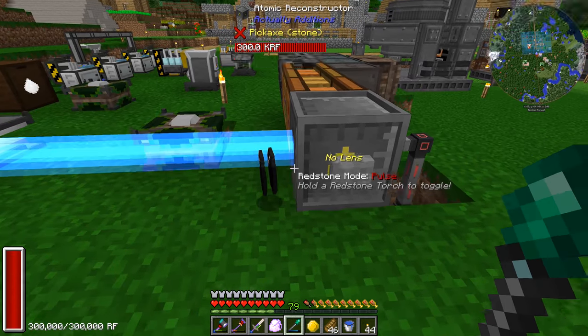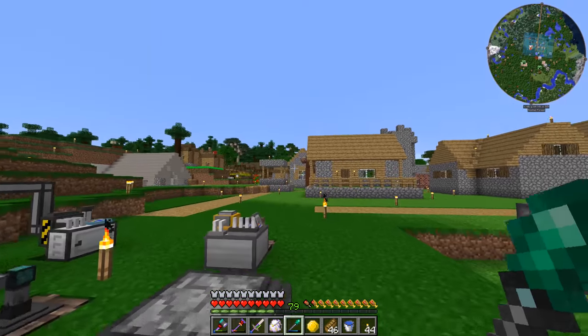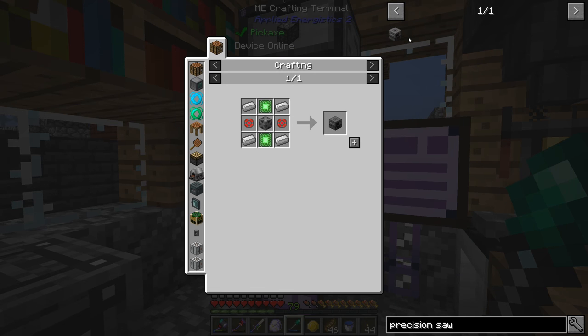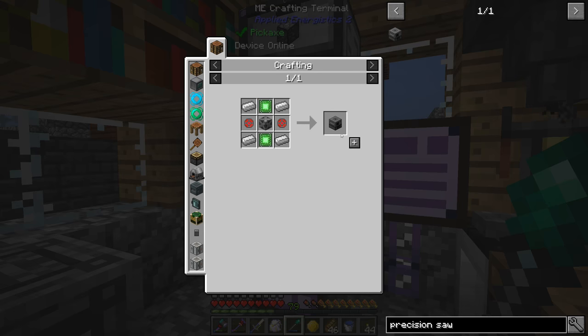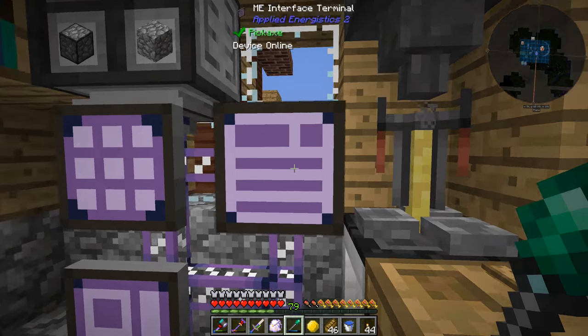Trying things for the win! There are our void crystals. Now we just need to do the rest of these things. Let's try it — looks like we have enough steel casing, that's nice. And we had everything! It's amazing.